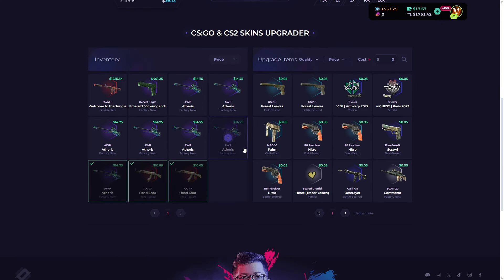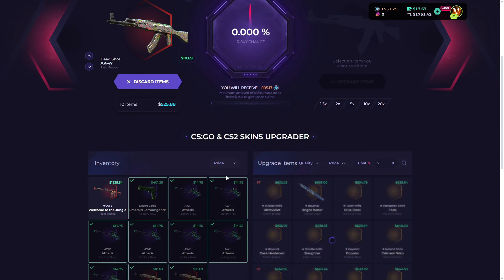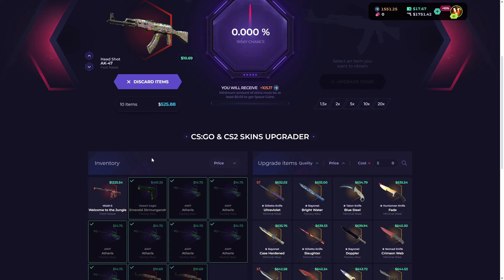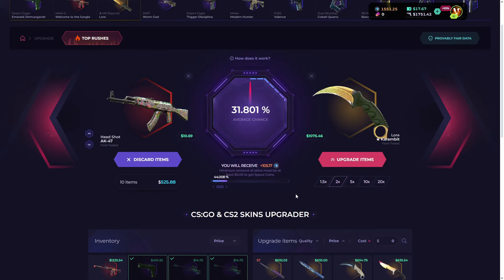Even the smallest items are insanely expensive — $400. There's an Emerald Yomaganda for $500 bucks. This is going to be an insane upgrade if we get it.